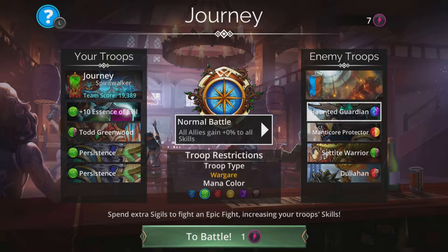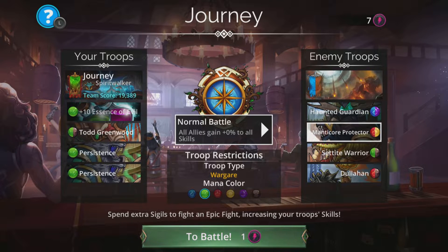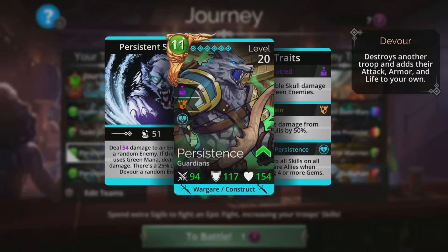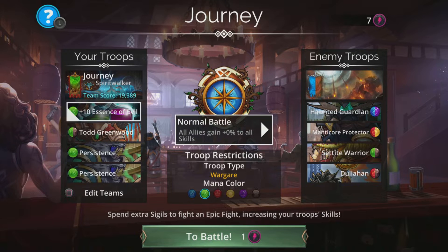Keep them entangled, frozen, and so on with Essence of Evil — it'll be easy because with Todd generating all that green, Essence of Evil will get charged up really quickly. With Todd Greenwood, only cast on enemy troops that don't use green, because Persistence does double damage versus green enemies, so save those green enemies for Persistence to finish off as your stats go absolutely crazy.